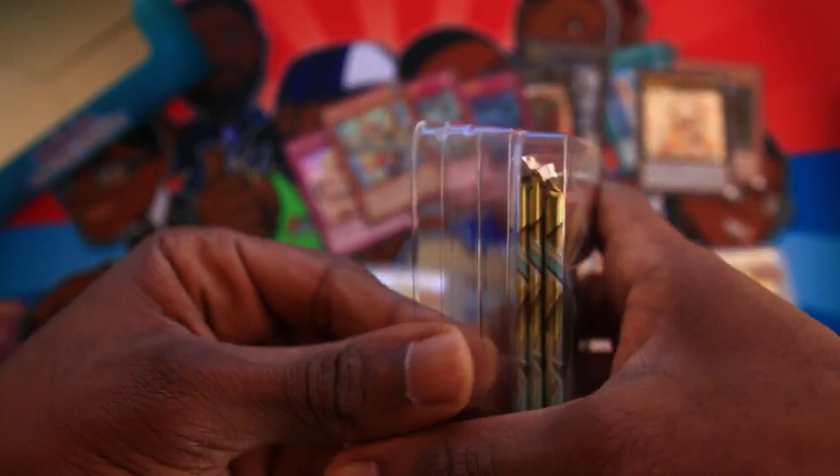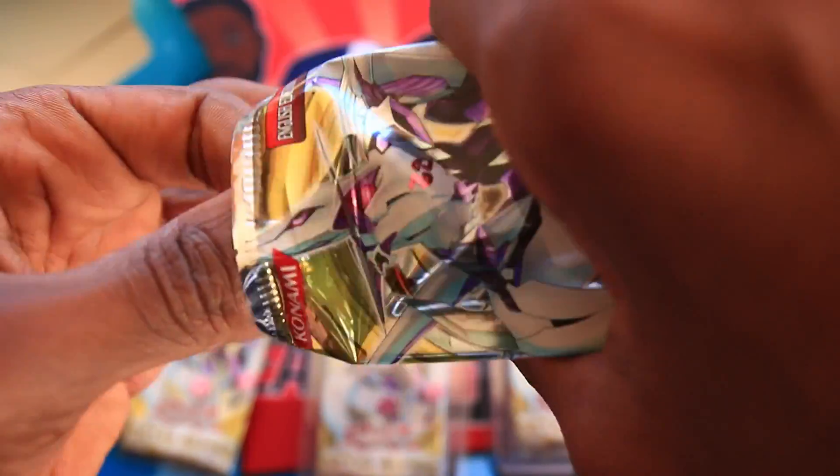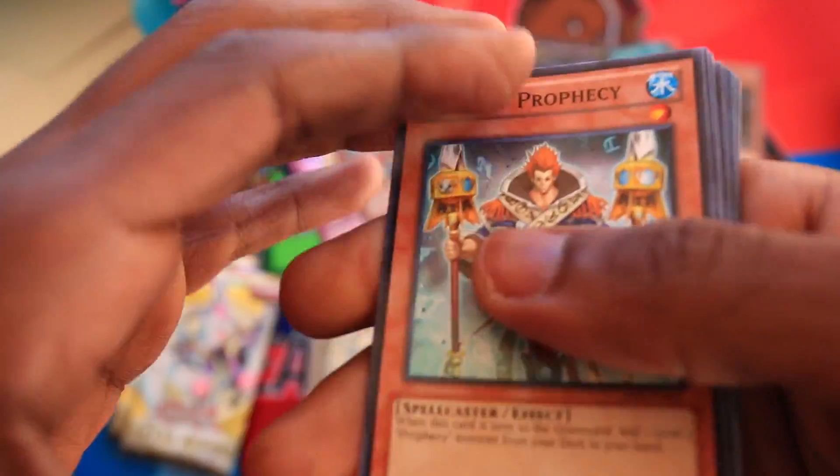This is our first special edition and we aren't even on the second part of this opening, and we're already doing that well — Ultimate Tiara Misu, Gaga Girl, and Secret Abyss Megalo? That's actually insane. This makes up for all the horrible other special edition boxes and just special editions in general that I've opened, because if you follow this channel, you'll know I've opened some bad ones.